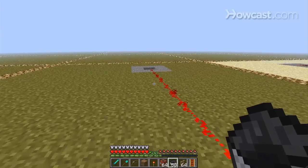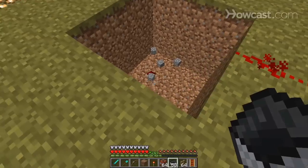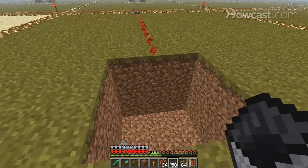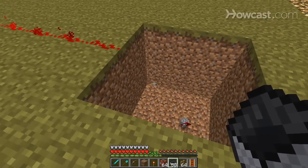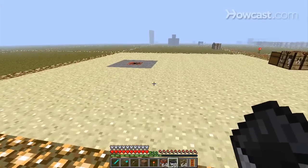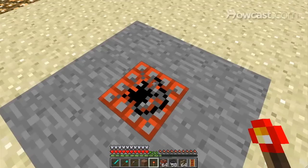There we go. I laid that into a block of stone that was 3 by 3 by 3, and you'll see it went down a little bit more, so this is a 3 by 3 by 4 hole. TNT is going to blow up different things depending on the material. Here's another 3 by 3 stone block.